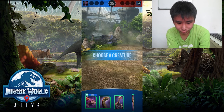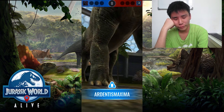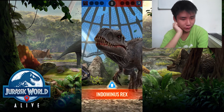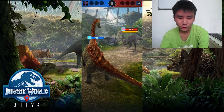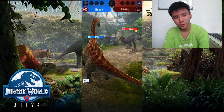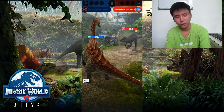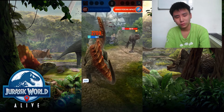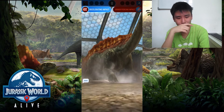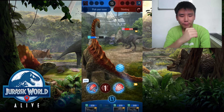Here we go — okay, we have the spider cage figure. We're facing Indominus Doubles Wrex — what's his speed? 117. Can we get a crit? No — it's just a tiny bit less damage for my Ardentis Maxima to kill him in one hit.